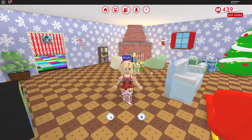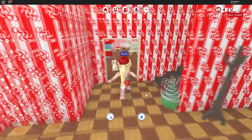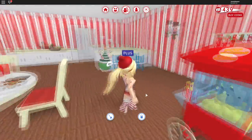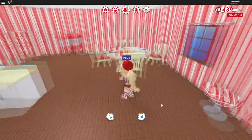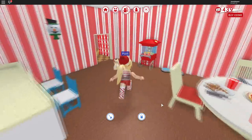Hello and welcome back to another Roblox Meep City video. In the last video I showed you guys my two-story house, but it wasn't filled up because I didn't have the time and I didn't have the money either. But I have filled it all up except for the closet, so I thought I would give a tour before I do some other stuff in the video. Here is the kitchen — it's got a Christmas theme at the moment with candy cane wallpaper.